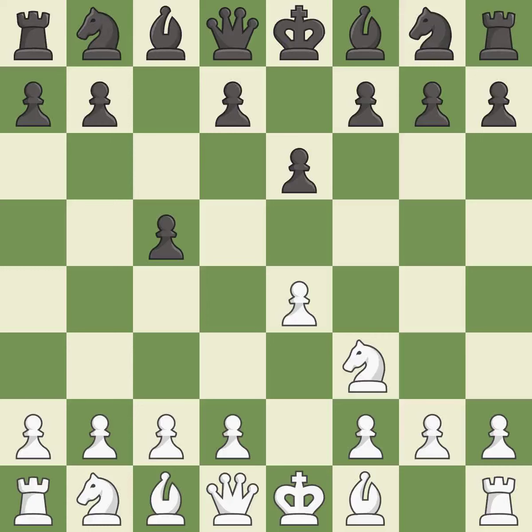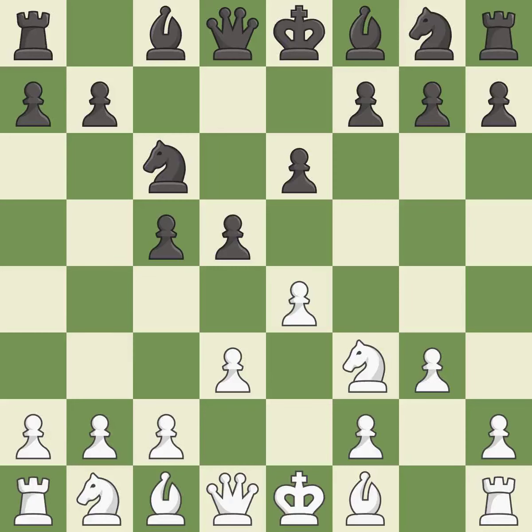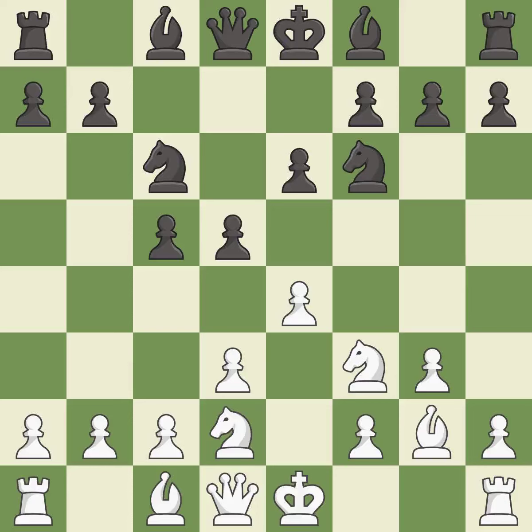E6 creates an opening for the dark-squared bishop and opens a new diagonal for the queen. The bishop is ready to be developed to an active square. This activates a knight by developing it off of its starting square. This develops the bishop and gives it scope on the long diagonal. This activates a bishop by developing it off of its starting square.